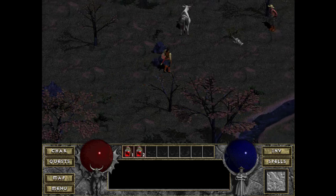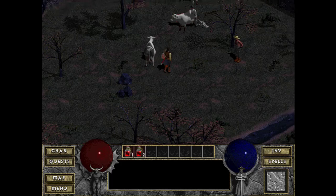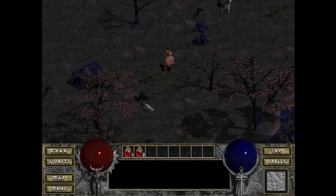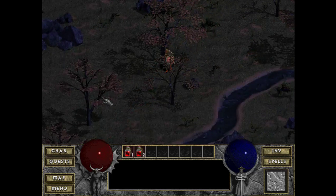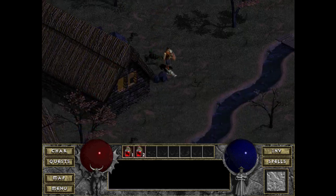Yes, there is a cow level! You've gotta have little ambient things like that. As you mouse over, you get a glow around objects — that's something you can do. I forget exactly how you get to the cow level, but I think there's a level that's another version of town, kind of like a burned-up husk.